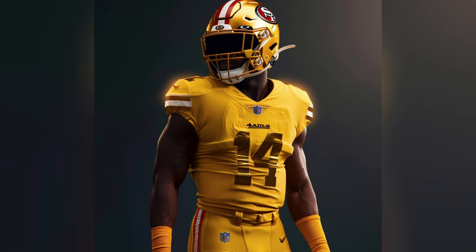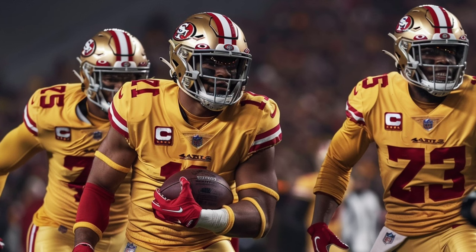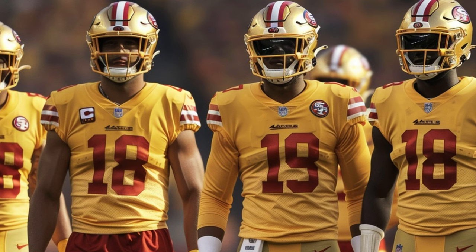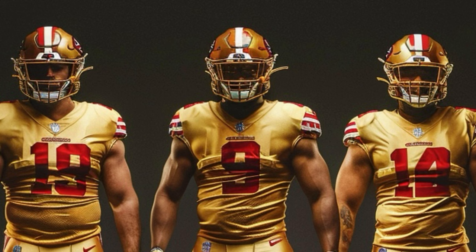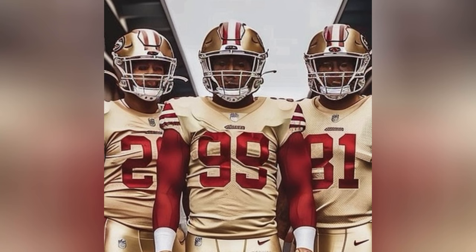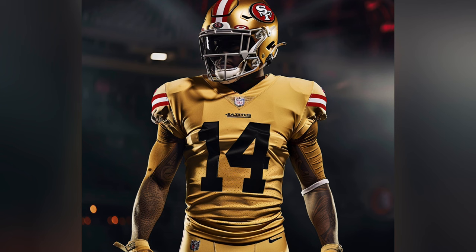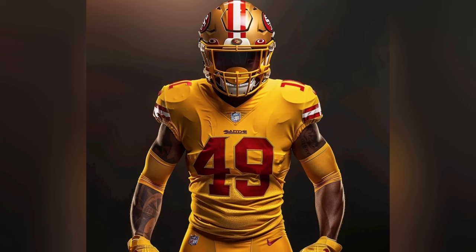Looking at their color rush, I think another good idea would be an all-gold version, especially at home. I think this is really fitting to not only their color scheme, but also the team concept. This would look good with a few different variations, specifically the stripe colors or the number colors — they could do white numbers, or black which would pop a little bit, but also red numbers would look really good for this color rush alternative as well.